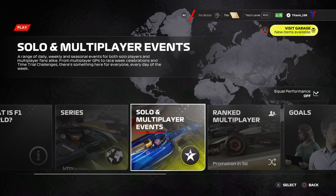Hello, it is your boy Titanic underscore 198. Today, as the title suggests, I'm going to be teaching you — or bringing to you the idea of — how to unlock the Williams Gulf Livery, 'Bolder than Bold' as it is called.